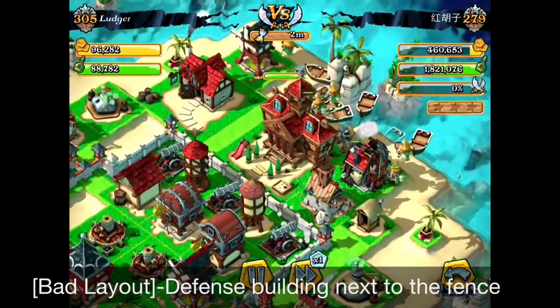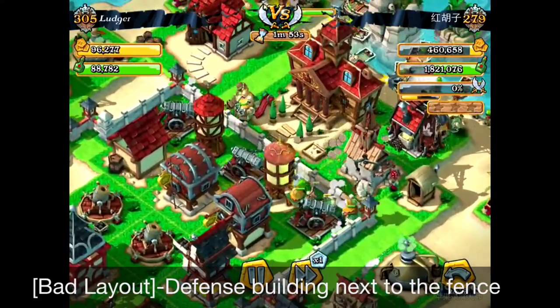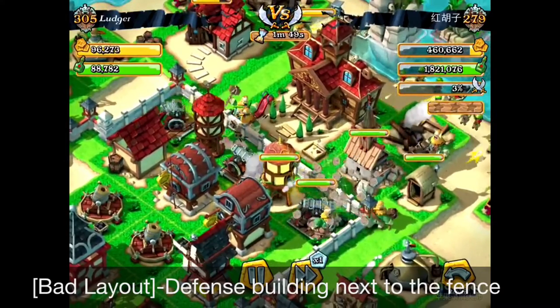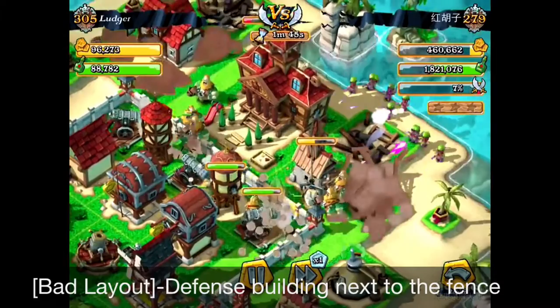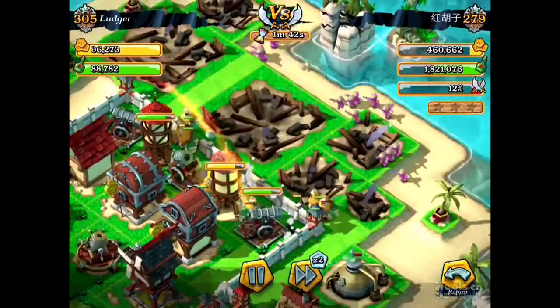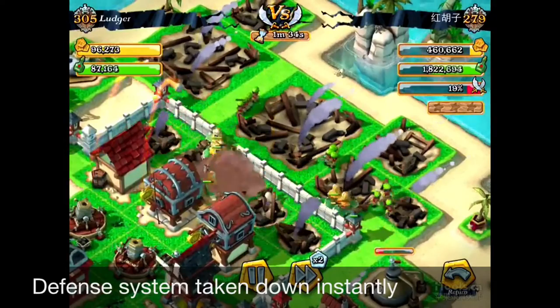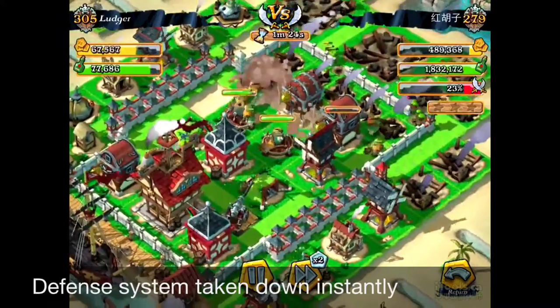In this video I was attacked by another player. You can see that my cannons and defense towers were just near the fences. Look what happens — the brutes are sliding inside my fence because of the mortar hits, and the gunners are approaching and hitting the cannons right away. Your defense system is just taken down as soon as they approach.